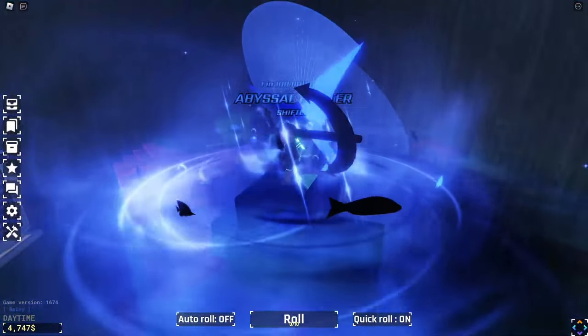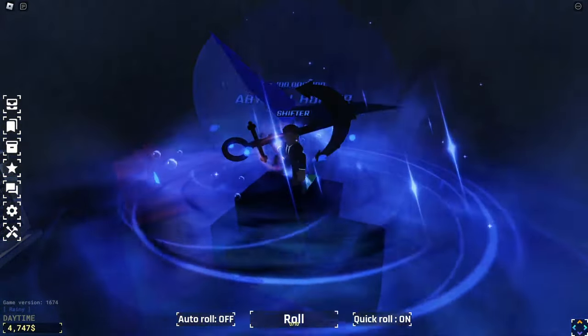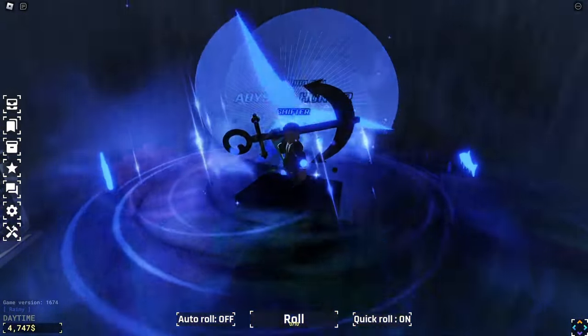Destroyer is an ability that allows you to levitate on top of the anchor, and Juggernaut gives you a force field. Abyssal Hunter is insane, and I don't know how they're going to make better auras than this, as this went absolutely crazy.